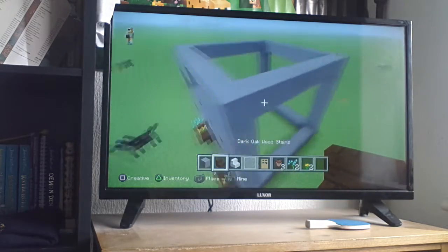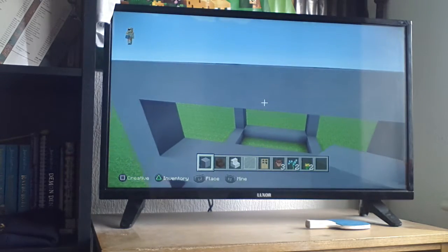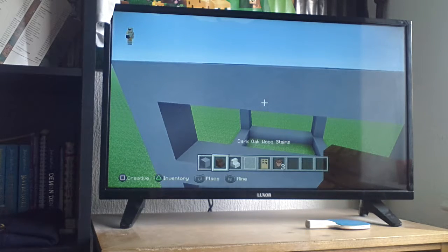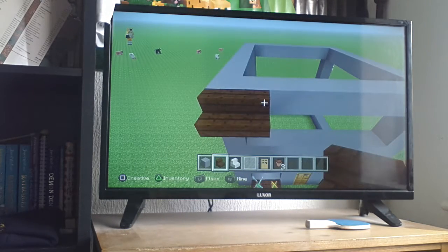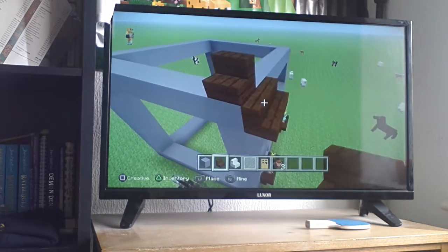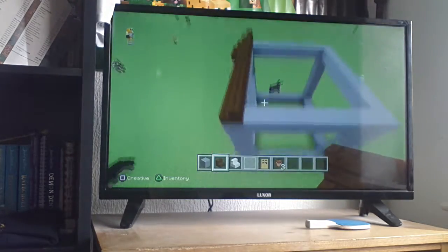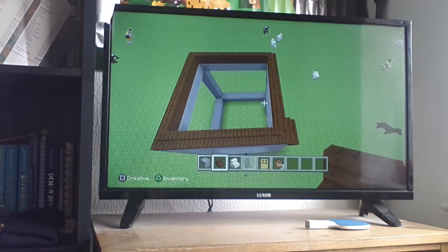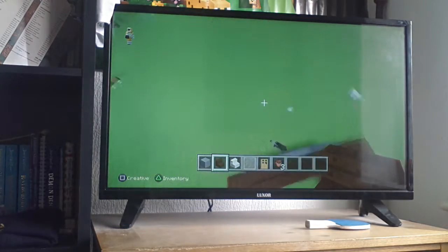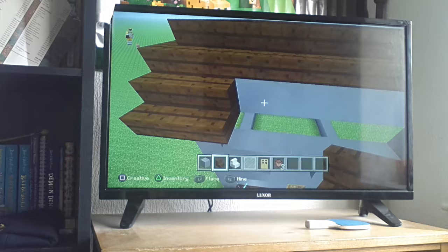What you want to do is get out your dark oak wood stairs. What you want to do is go along the perimeter of your build on top, like that. Once you've done that, go underneath it like that and then carry it on all the way around.